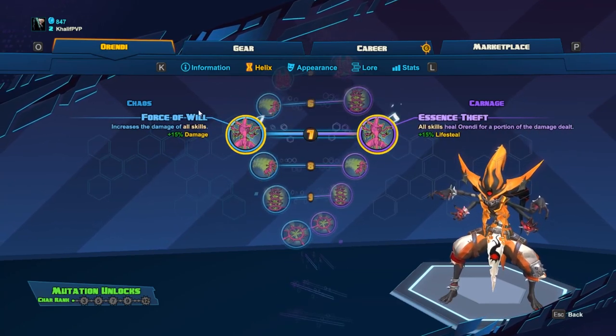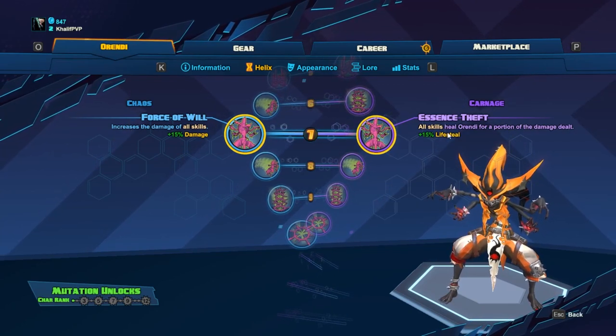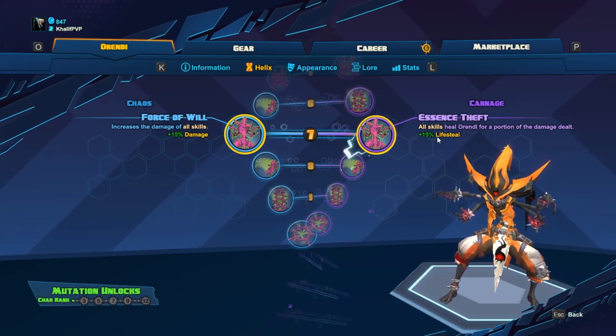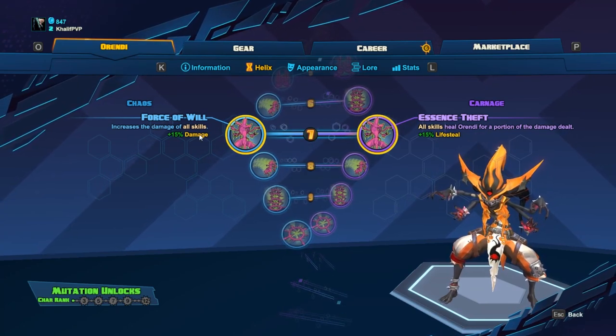Level seven: Force of Will or Essence Theft. We go with Force of Will largely because life steal is decent but you're not casting it too much, and the majority of the time you'll have a healer on your team anyway. Go for the higher damage since Orendi is a damage dealer.